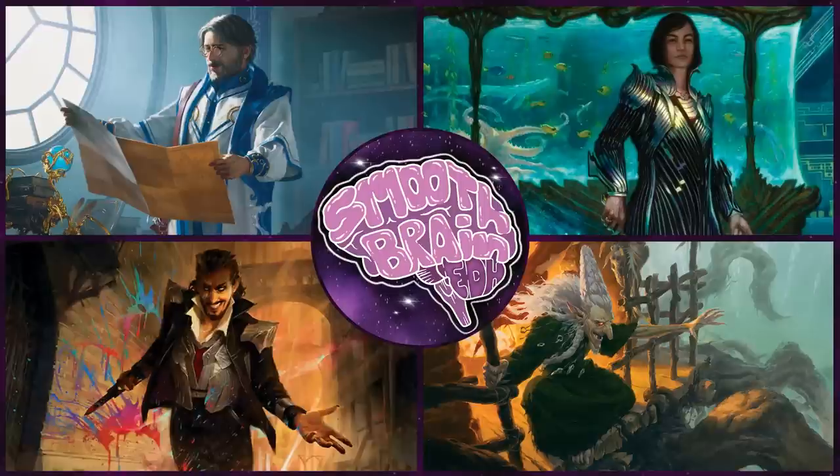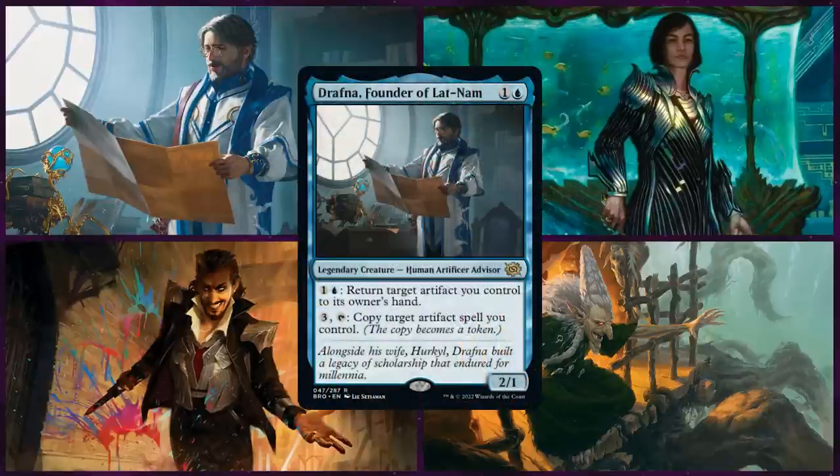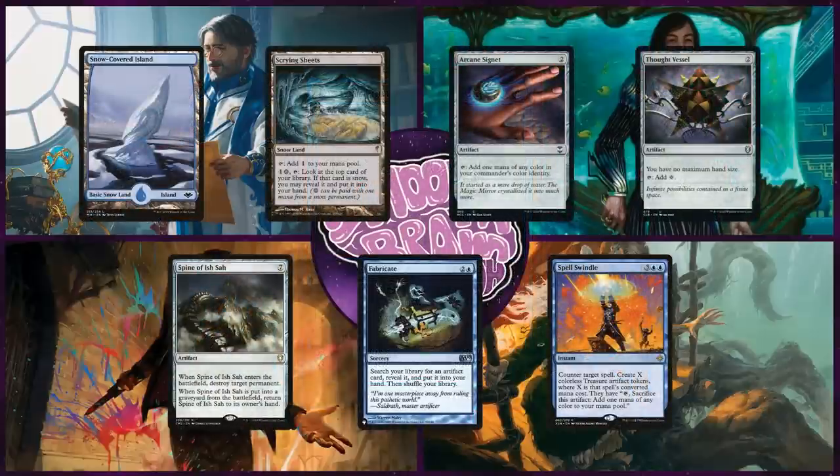First up is Jason, playing a new card from the Brothers War set, Drafna. This is a mono blue artifact deck that plans on using a lot of power stones to get a lot of free artifacts. Jason will keep an opening hand of a Snow Island, Scrying Sheets, Arcane Signet, Thought Vessel, Spine of Ish Sah, Fabricate, and Spell Swindle.